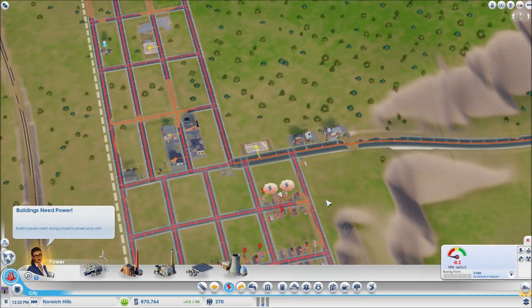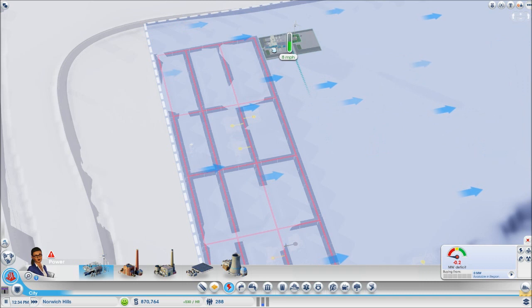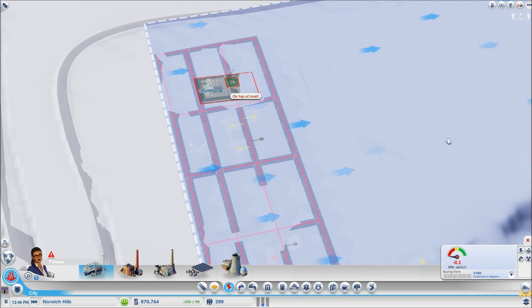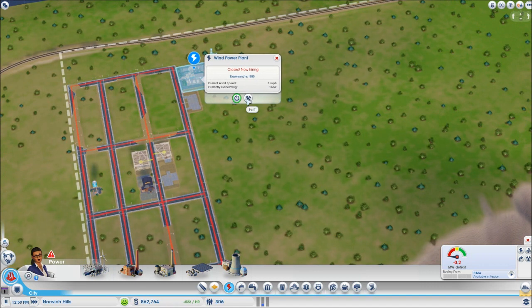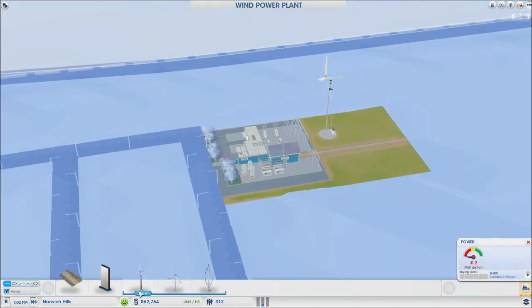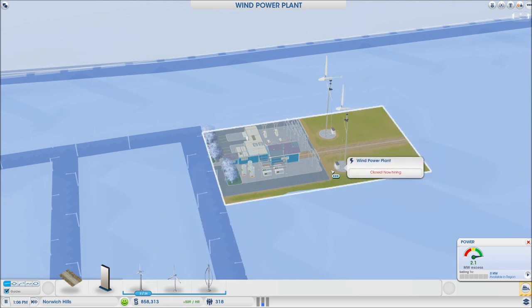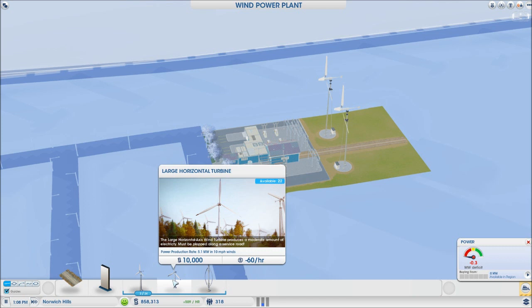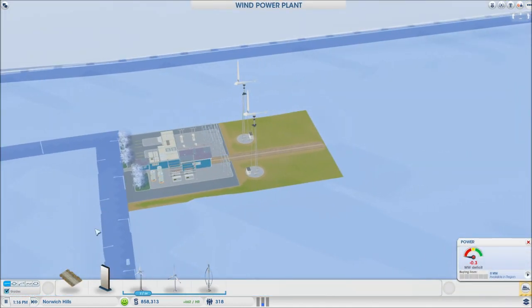Power is shown in red and people aren't happy. You typically start with a wind power plant. There's no great specific placement since wind speed is basically constant across the map — around 8 miles per hour everywhere. Just plop it down somewhere that's not too intrusive. If you have the money you can add another turbine. You probably don't want to buy a large horizontal turbine early since they're pretty expensive and may require research.